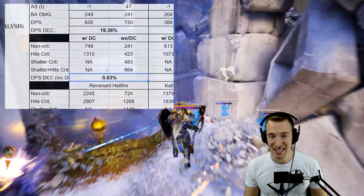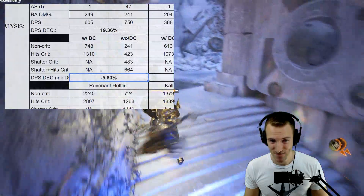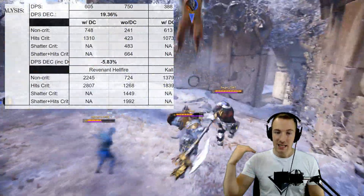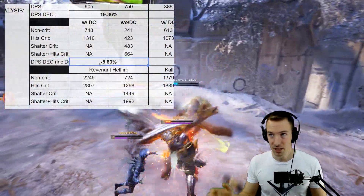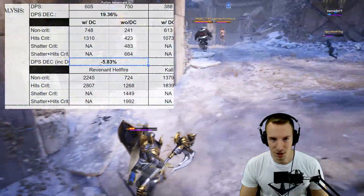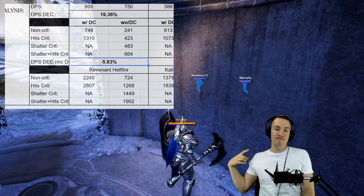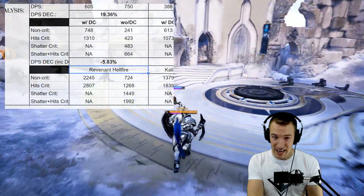It's actually a DPS increase to go with Deathcrawler — I apologize for the error in the TL;DR. A negative DPS decrease is actually an increase. So it is a DPS increase to go with Deathcrawler on Revenant, which makes it even more viable.